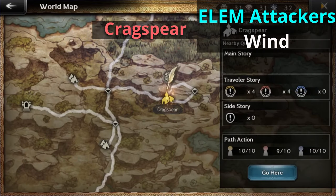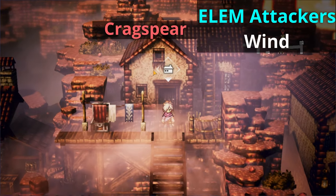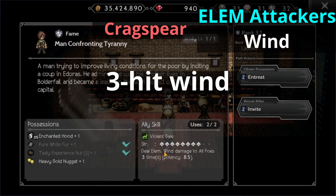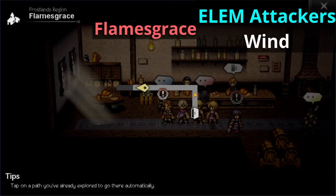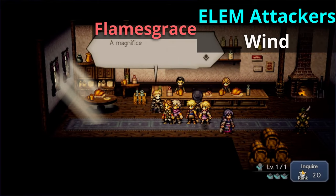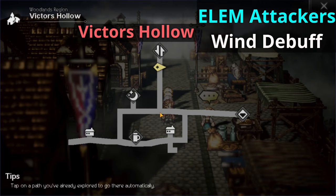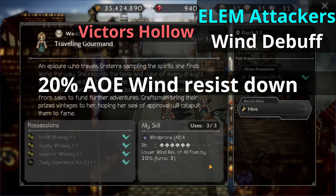Blowing over to our next elemental attack allies, let's head over to Crackspear. Go down to the slums, then to the middle part of the map, to the very middle house, where we'll meet the man confronting Taverni. He has a three hit wind attack that hits all foes, so that's pretty nice. Moving to Flames Grace, the next three hit wind user is located inside the Flames Grace Tavern. He is the leftmost NPC and his wind attacks are all single target. Additionally, head over to Victor's Hollow where you can find a wind debuffer ally. Move up from the entrance and you should find her on the right side of the stalls. Her name is the Trailing Gourmand and she has access to wind prone 3 — a 20% AoE wind resist down for all foes.